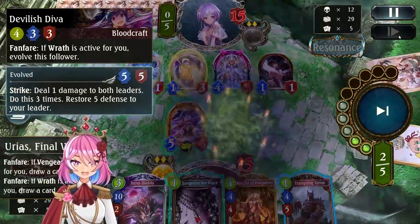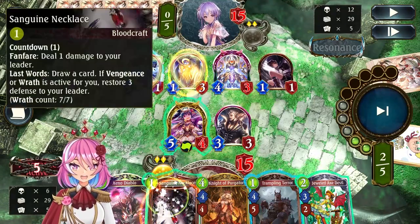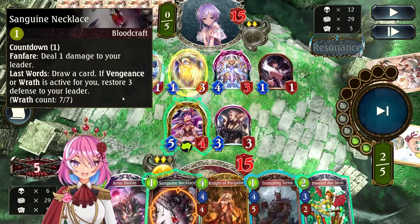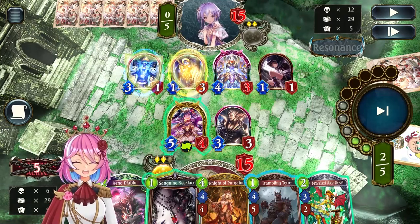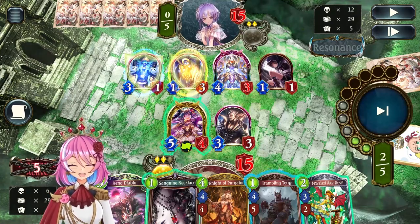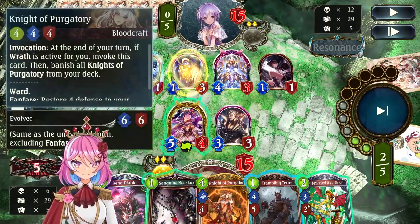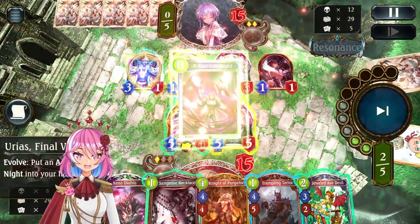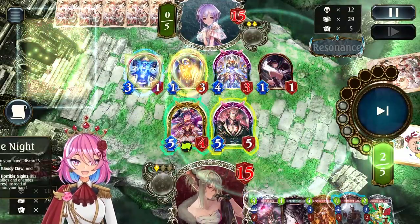So instead I just top-deck Urius, and because I'm already at Wrath I draw a card from Urius. In my hand right now we have Sanguine Necklace and Jeweled Axe Devil — not super important. Jeweled Axe Devil is a good heal but right now I just want to go aggressive. Because Portalcraft at turn 6 onwards, if they have the combo with the Factory it can get quite dangerous, so I want to end this game quickly. I use Urius and pick the 3 cards — usually it's a harder decision, but here I just sacrifice heal because I want to go aggressive.